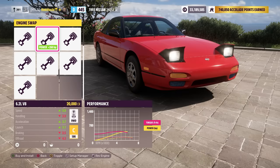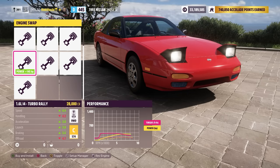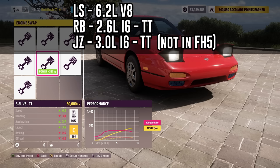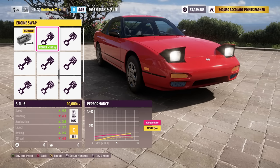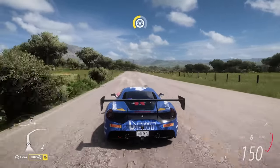Forza uses some common engine swaps between different cars, so you'll regularly see engines like the Racing V8 or Turbo Rally. Because these are so commonly used when building cars, they often have their own abbreviations, like RV8 or TR. You might also hear some referred to by their real-life counterparts, like the LS from a Corvette or the 2JZ from a Supra — these are just the real engine names for the corresponding in-game engines.